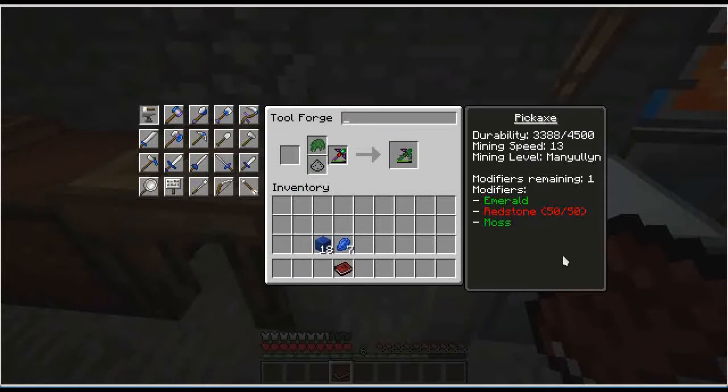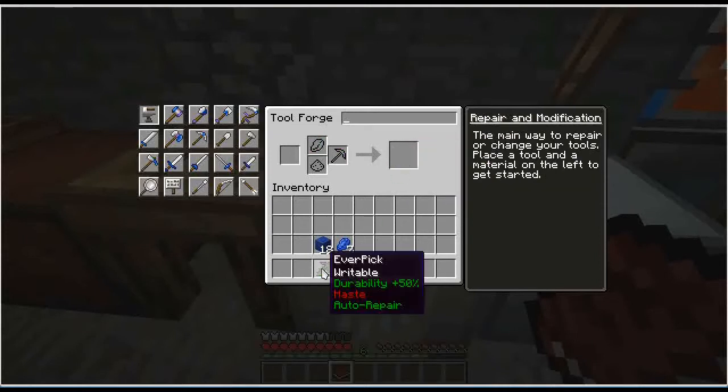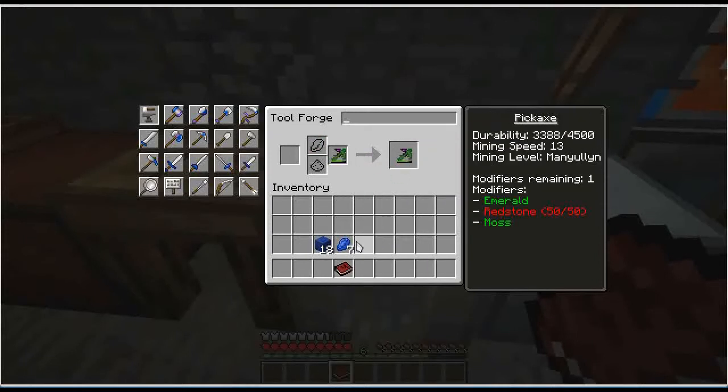Ball of moss applied, and we get moss on the tool. As you can see, my durability is already down 1,200, but we're okay. And we've got one modifier remaining. That last modifier we're going to use is to put lapis on there — lapis gives us fortune.